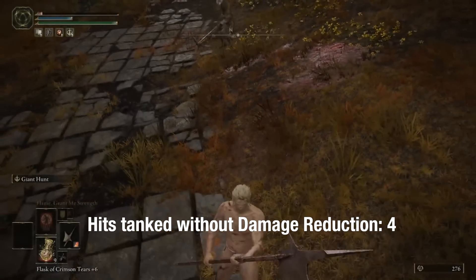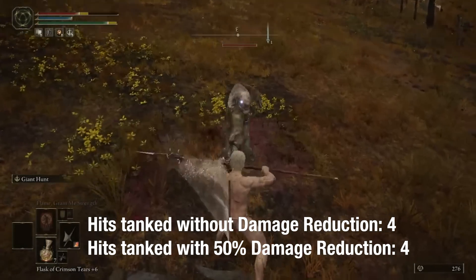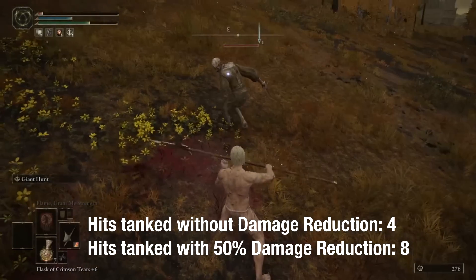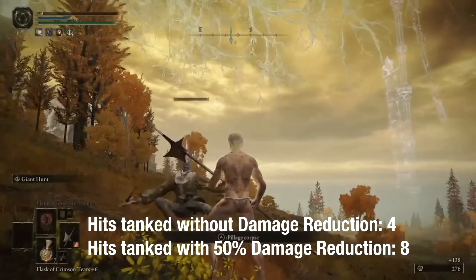For example, let's say you reduce 50% of incoming damage. If everything is doing half damage to you, you've effectively doubled your health pool. If you had 100 HP, then you would have to take 200 damage in order to actually lose that 100 HP. And so we can say that your effective health pool is 200, or in other words, double your normal health pool. We can figure out the effective health increase of any amount of damage reduction in a similar way.